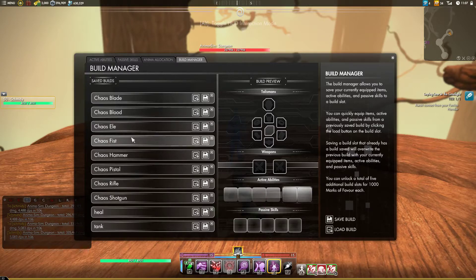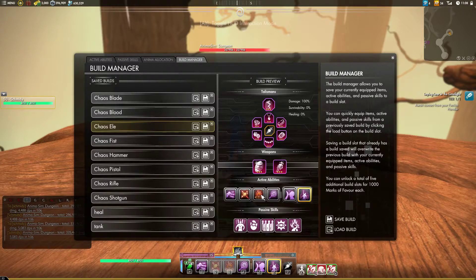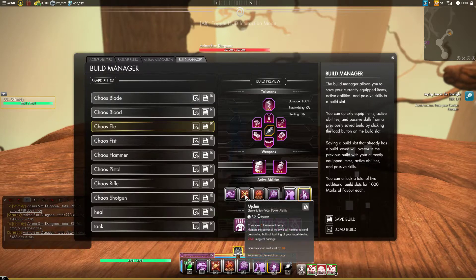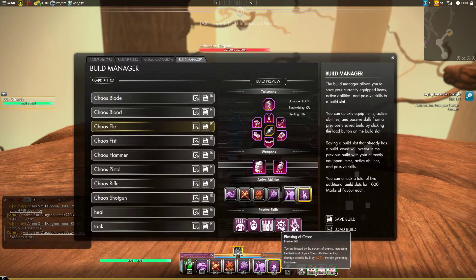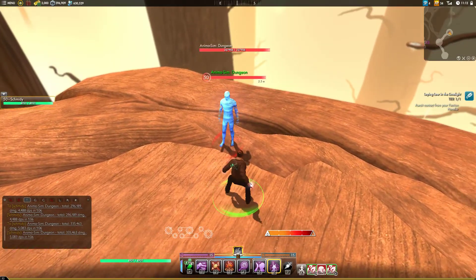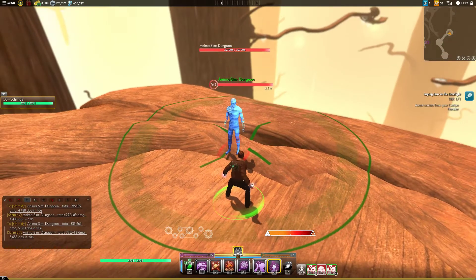Then we're going to run Chaos Elementalism. Elementalism is a really good secondary because of Crystallized Flame and its passive that essentially makes it do about six times as much damage. We're also running Mjolnir. If you want to use Super Conductor instead of Blessing of Octet, I honestly don't know which one is better — it's probably so close that it doesn't matter, so test around and see.